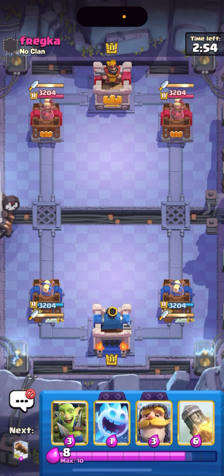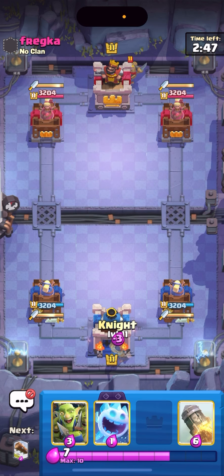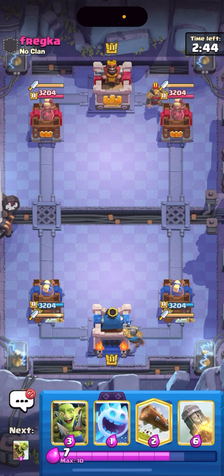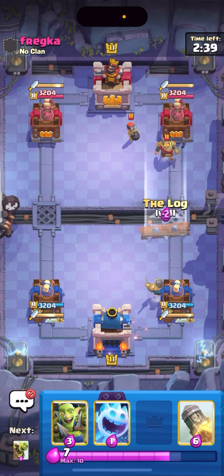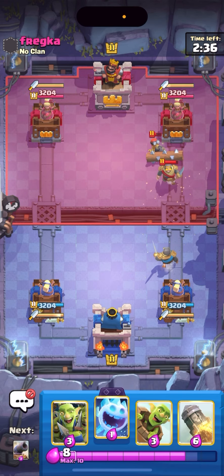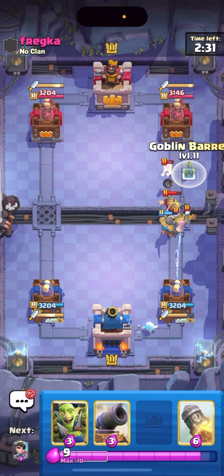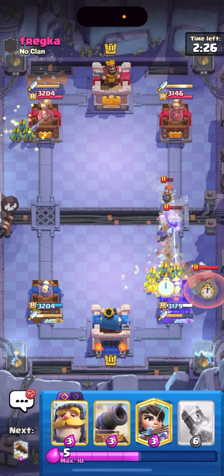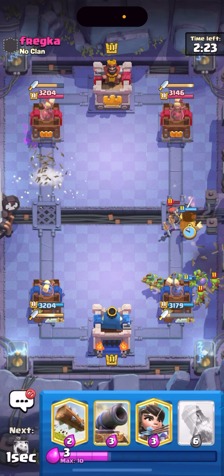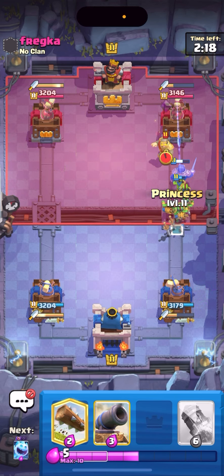We're in the next game. I can just cycle my ice spirit in the back — or knight. I'll put my knight too. Evolved knight has been really popular, one of the most popular evos. This guy's definitely playing drill because he has knight and bomber. I'll just ice spirit in the back and barrel on the left. He does go drill — I'm gonna goblin gang and play my knight to block the bomber so he has to defend again. He goes knight too.